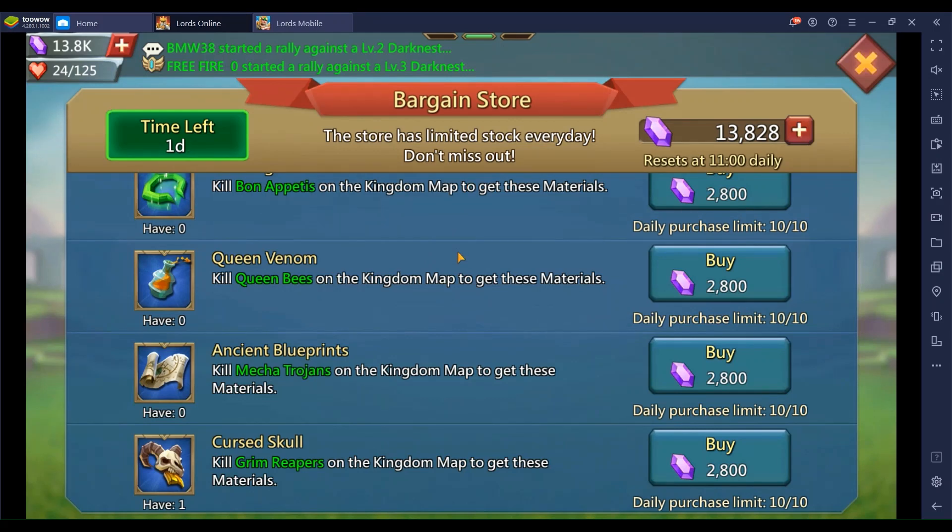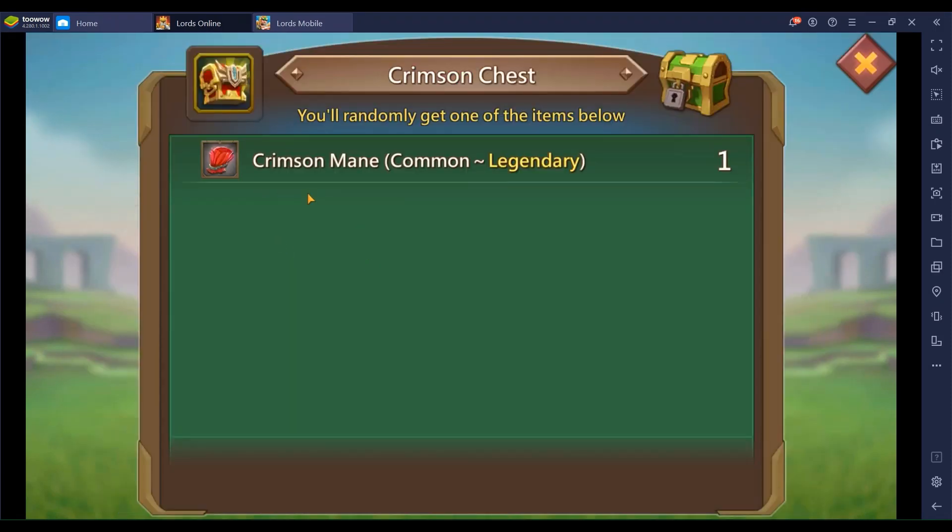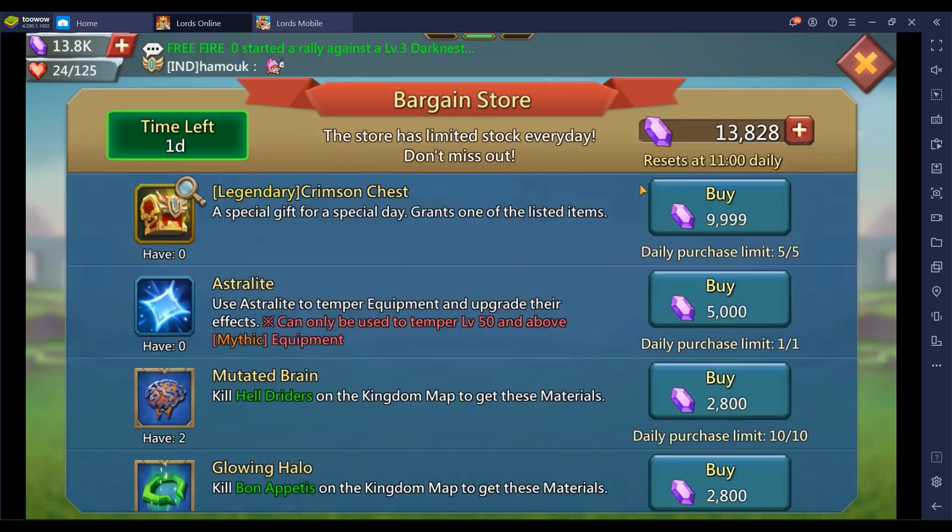Look at what we get. First of all, the Crimson Chest, which basically gets you a guaranteed gray Crimson main. I know it's not the favorite one — 10,000 gems — I'm gonna get it on my account. The challenge is to get a mythic free-to-play mythic.